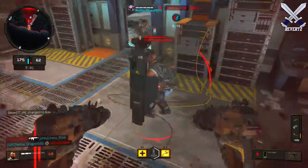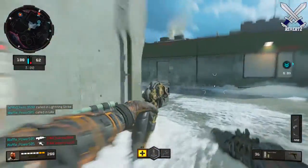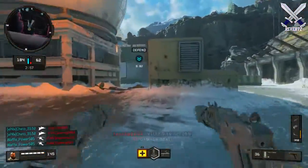The specialist that I like to use the most is Ruin, because of his grapple hook. It just makes me more mobile, and it fits the fast-paced playstyle when running and gunning around the map. It's a very, very good gun overall for objective game-based players as well.